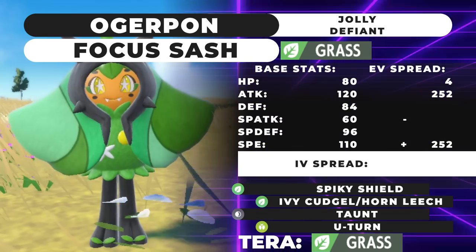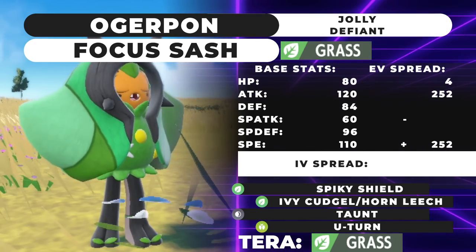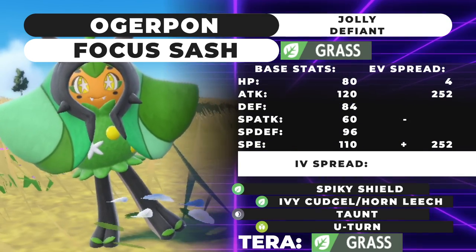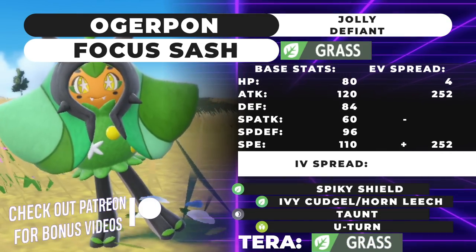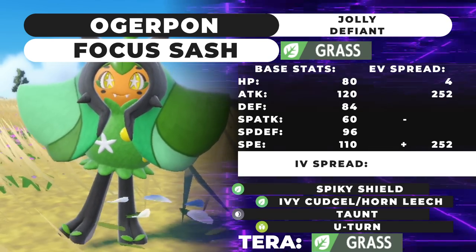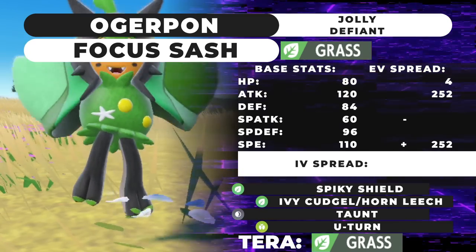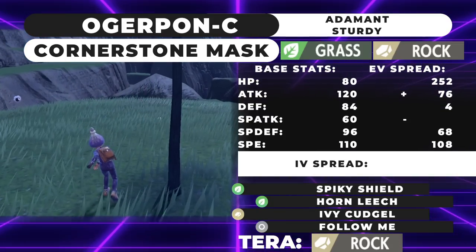Horn Leech is a solid alternative to Ivy Cudgel because it lets you take a Fake Out, then Horn Leech to get your health back to 100, recycling the Focus Sash. Because of its weird Tera mechanics, Ogerpon's Tera type is locked to Grass, so you have to run that. The last two moves are Taunt and U-Turn. This moveset stops Amoonguss from putting your partner to sleep, and you're immune to Spore and Rage Powder yourself. This is the all-arounder Ogerpon — it doesn't do anything particularly well, but it does everything pretty well.